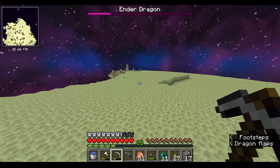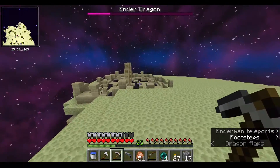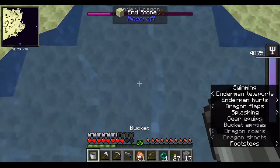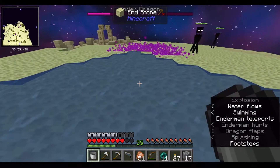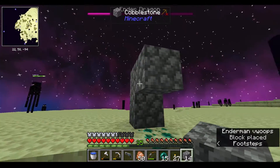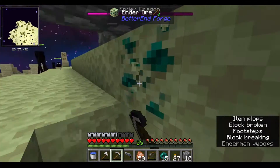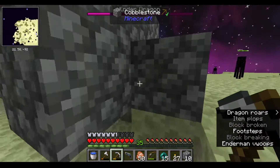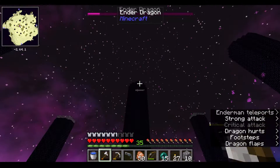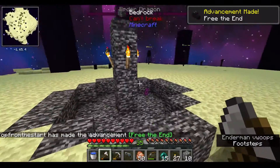Oh, this is interesting — there's actually one of these ritual structures. These are things that allow you to teleport back, I think. But there's one all the way out here. I think I've used a mod similar to this. I believe this ore, when you mine it, has a fluid that comes out — let's see — nope, wasn't that mod. And there we go — the end portal done.